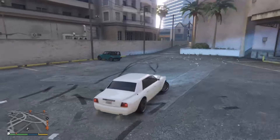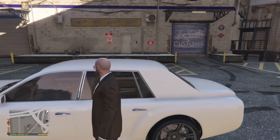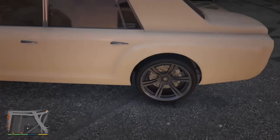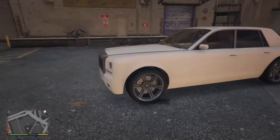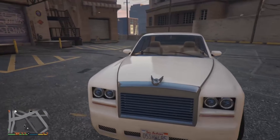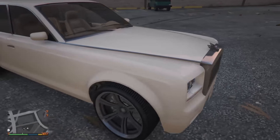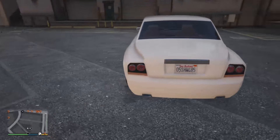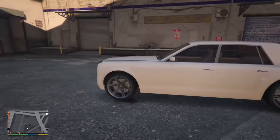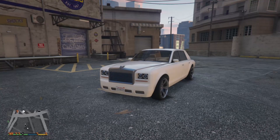The car looks pretty expensive. This might be the most expensive car in Vinewood in GTA offline — online it's definitely not. You can see the Spirit of Ecstasy. The car looks amazing. Don't be mad if it's out of your budget — just get the Sultan and that should be about it.